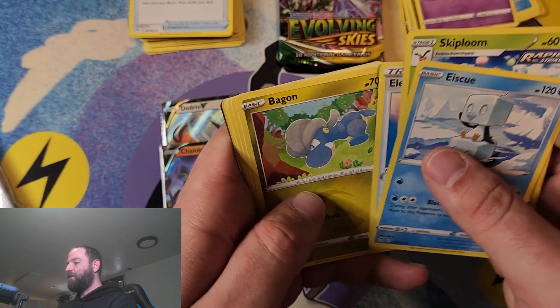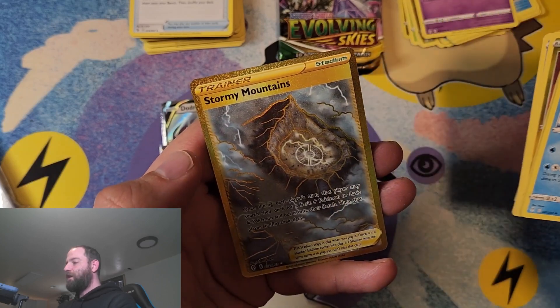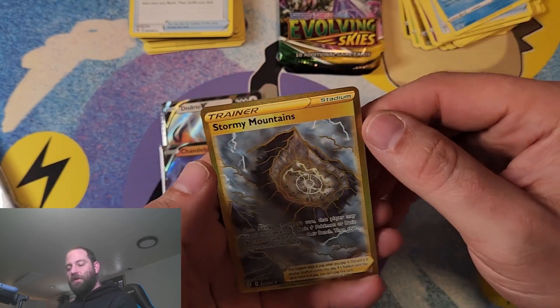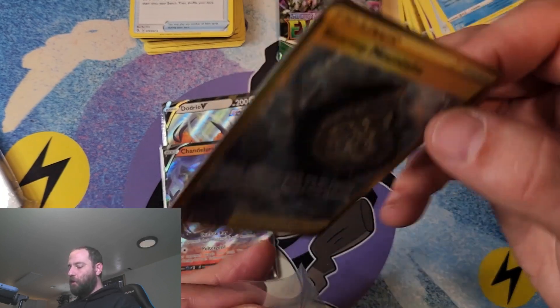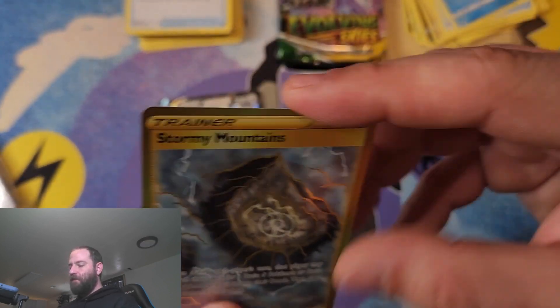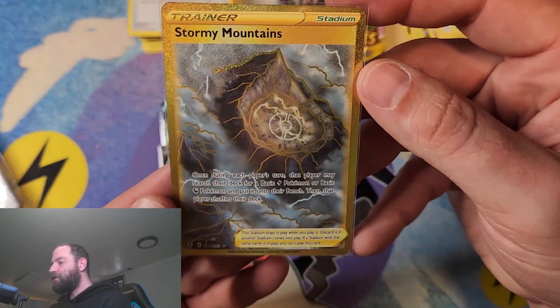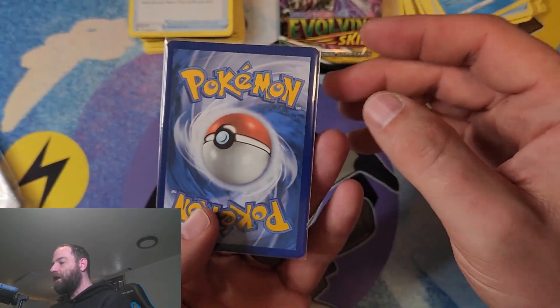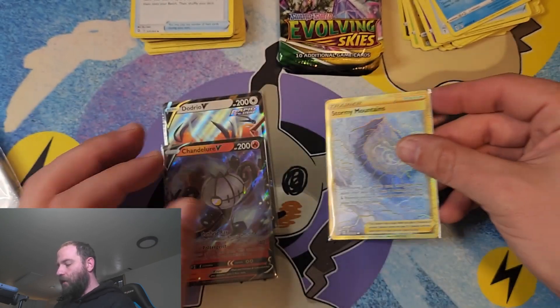Oh, I see something — did we just get... we got a Stormy Mountains gold card! There we go, that's a good hit. I'll take that. I haven't pulled a gold card in a minute, and I definitely haven't pulled one for Evolving Skies. So that is an awesome card right there — very good hit. Looks really good all around. I'm happy with that one. That one is definitely a great hit.